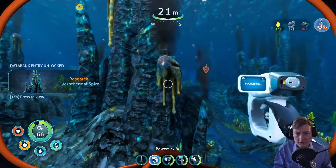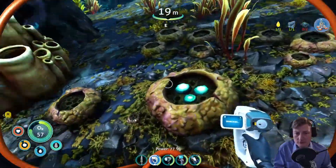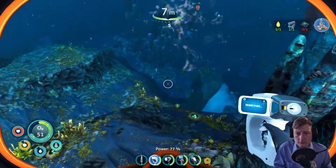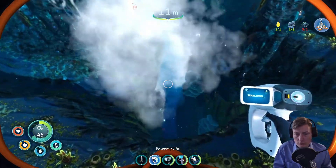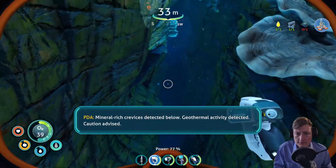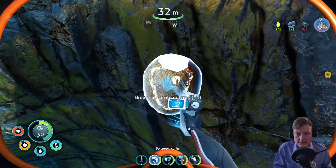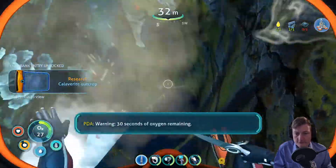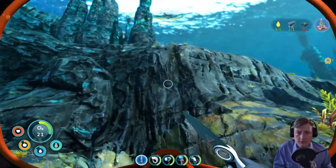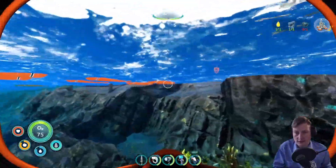We'll be warmer here. Looking for volcanic rock or anything like that. Mineral rich crevices detected below. Geothermal activity detected — caution advised. Calaverite — chance of gold here. Warning: 30 seconds of oxygen remaining. We have the one gold we want for the thing, and we are at land.